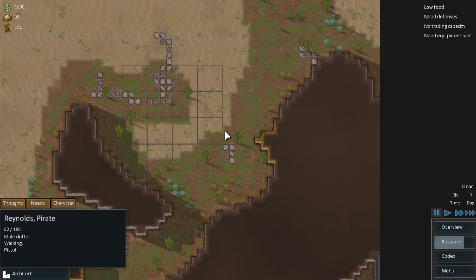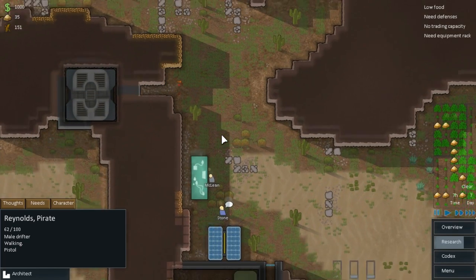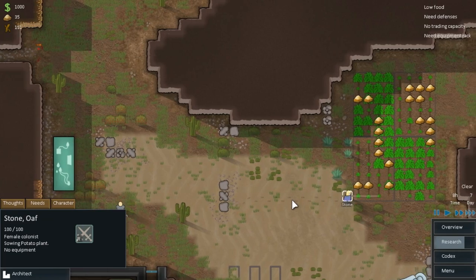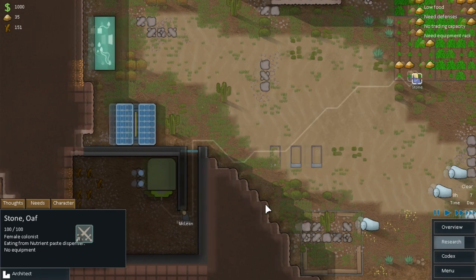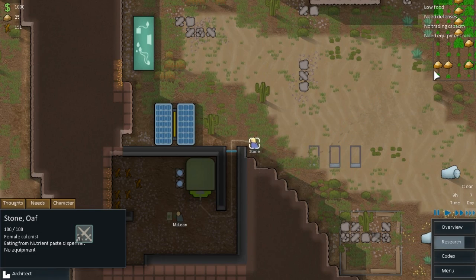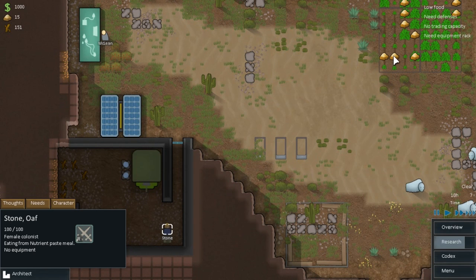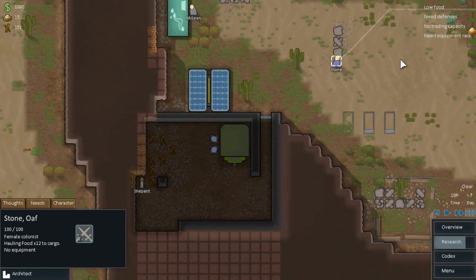This could get interesting rather quickly. Stone is farming - sowing potatoes. We need Stone to prioritize hauling this food here quickly, after you've eaten of course. We'll set up a dining room and some bedrooms. Prioritize hauling the food so at least we can get that into storage.